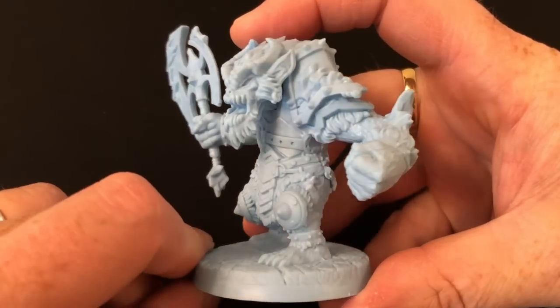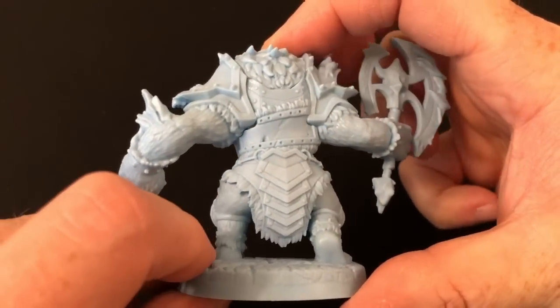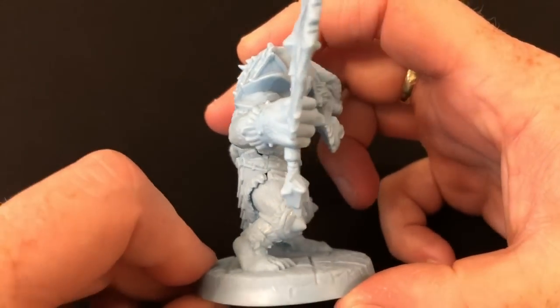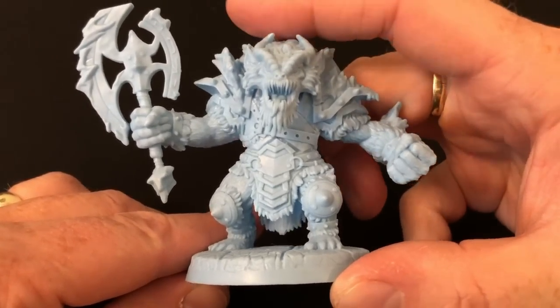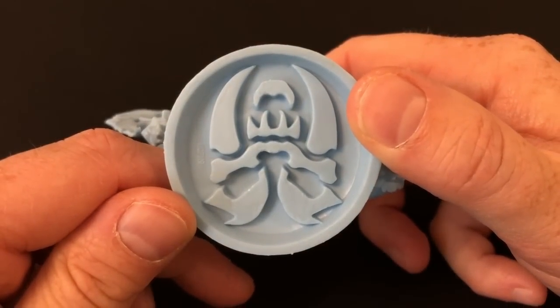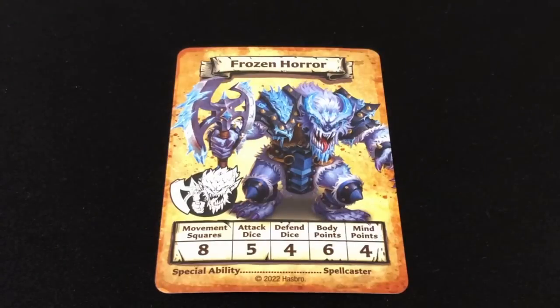Finally, we have the big bad, the star attraction — the Frozen Horror. The original Frozen Horror miniature spanned two spaces on the board; this one covers four. It's a huge chunk of plastic with a suitably intimidating axe, and it also has a nice sculpted base. This is the perfect big boss for this expansion — a true threat for the barbarian to face. Stats are eight movement, five attack, four defense, six body points, and four mind points. The Frozen Horror is also a spell caster with a selection of brutal dread spells.